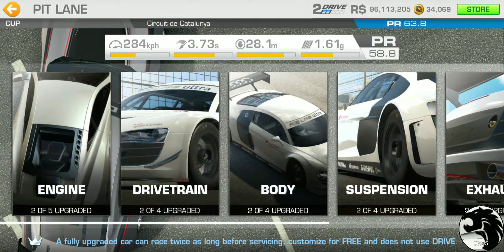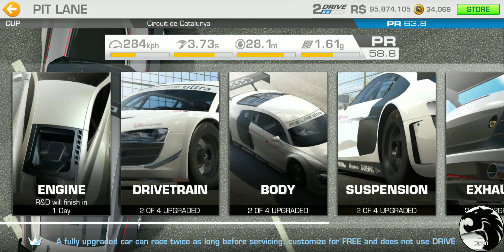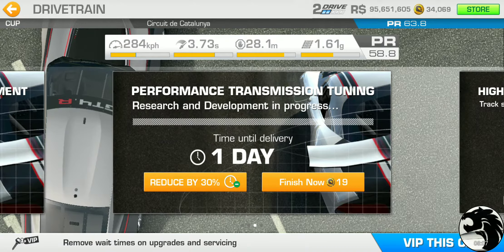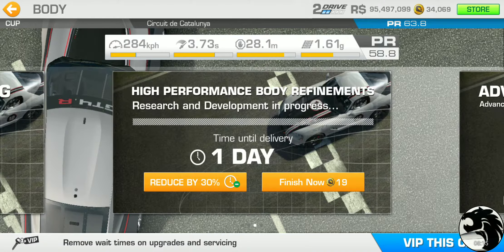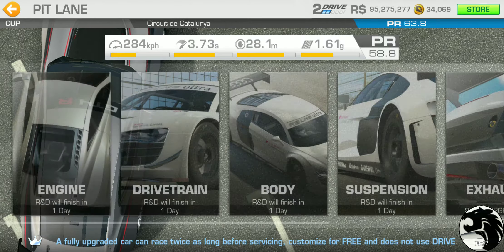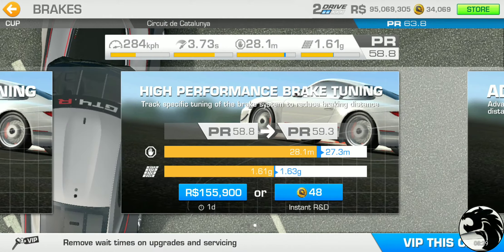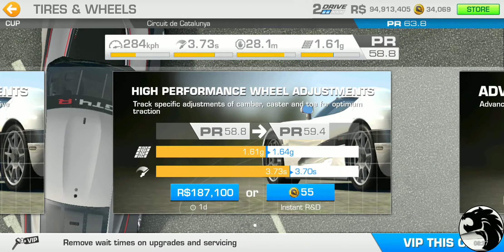The third-tier upgrades follow the trend: one-day R&D time, with engine at $239,100. Body is $176,700. Suspension is $203,900. Exhaust is $201,700. Brakes are $155,900. And tires and wheels are $187,100. At this point we can pretty much confirm all GT4 cars are going to have the exact same upgrade cost.